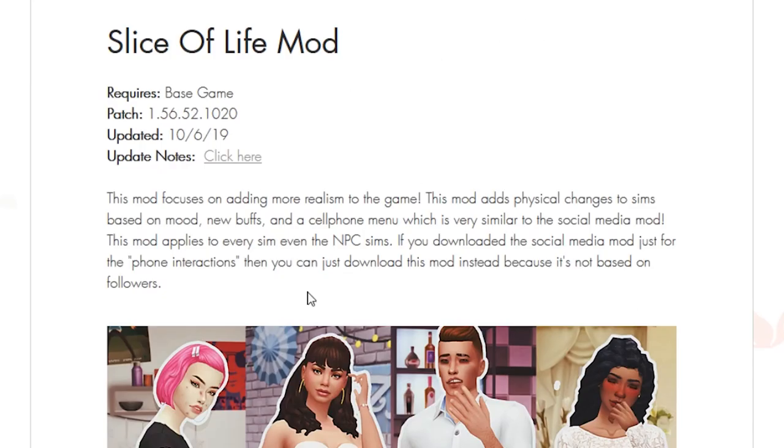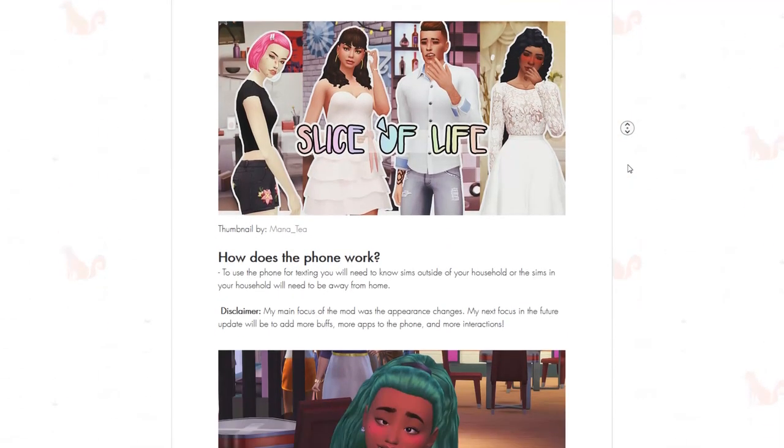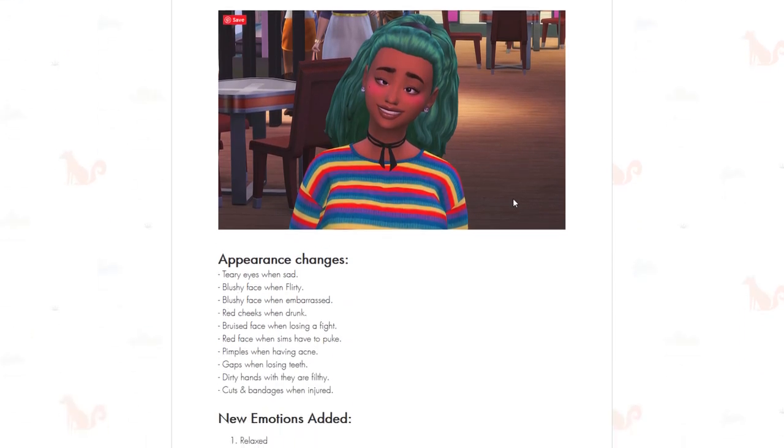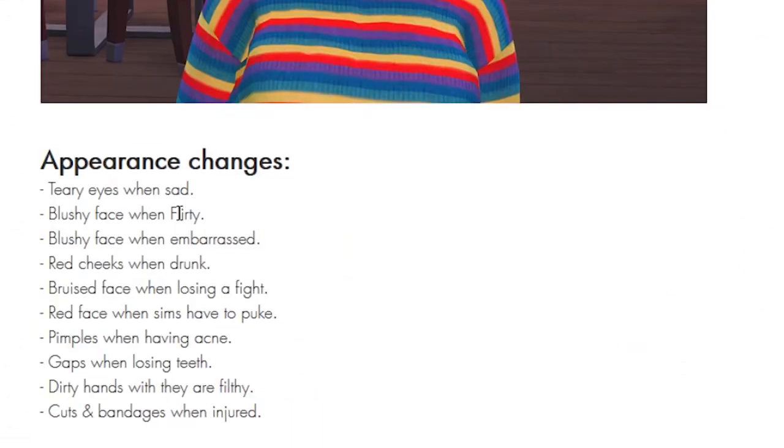This mod focuses on adding more realism to the game. It adds physical changes to sims based on mood, new buffs, and a cell phone menu which is very similar to the social media mod. So you've got a new phone, and there are appearance changes — when your sim is sad they will have teary eyes, when they are flirty they will have a blushy face, and they'll have dirty hands when they're filthy.